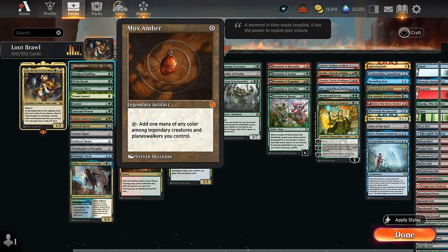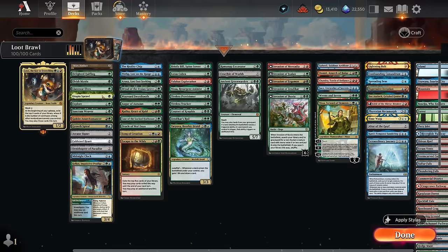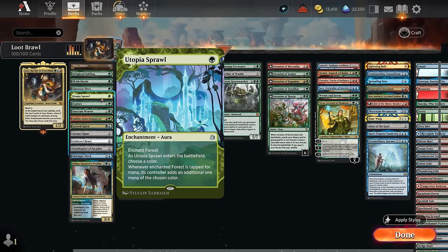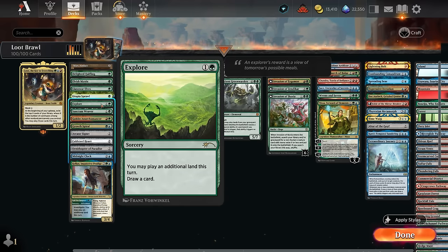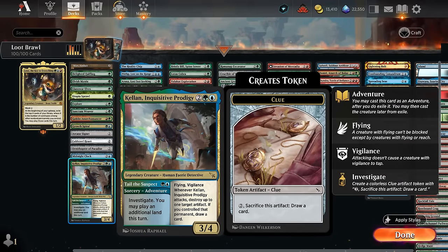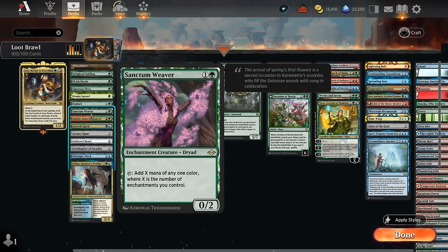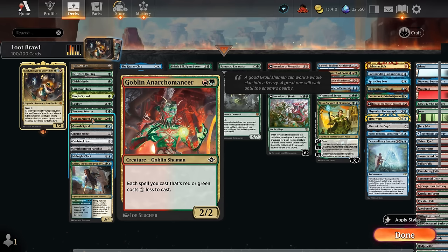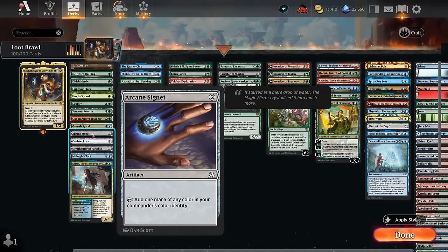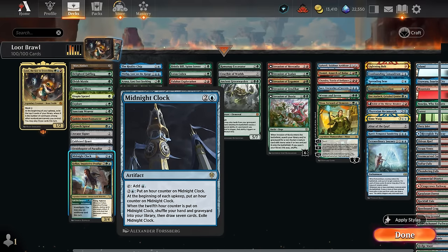For the deep dive on mana acceleration: Mox Amber is a cheap artifact enabled by our many legendaries. At one mana, the Halfling is a great way to play Loot on turn two. Elvish Mystic and Llanowar Elves also help. Despite being a three-color deck, I'm including Utopia Sprawl since it's a one-mana enchantment, and with all the fetch lands it's not difficult to get a forest early. Explore and Growth Spiral are two of the few sorceries and instants. Kellan's adventure also leaves behind a clue token. Sanctum Weaver can make a lot of mana with multiple enchantments, and Goblin Anarchomancer discounts red and green spells, which covers most non-land permanents in this deck. Ramp artifacts include Arcane Signet, Coldsteel Heart, Ornithopter of Paradise, and Midnight Clock.